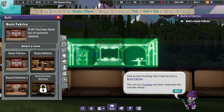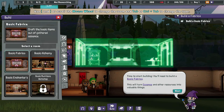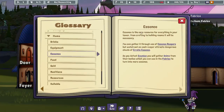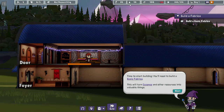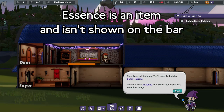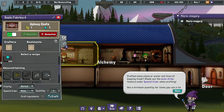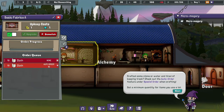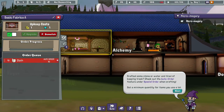Basic Fabrica — makes basic items out of the gathered essence. Essence is the core resource. I'm assuming that's gold, that's water, that's food, and that's the number of mages. Special order, auto order. So assuming we use cloth a lot, that would be an auto order.